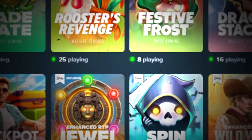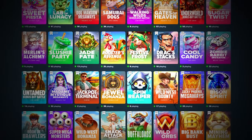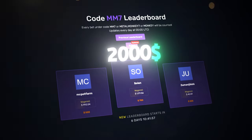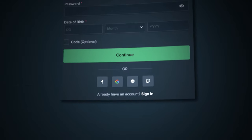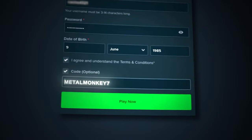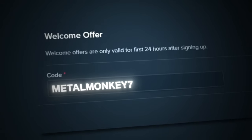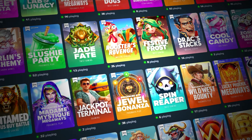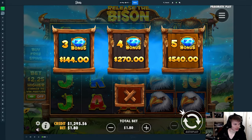Sorry for interrupting mid-video, but if you want to support me and have a chance of winning some of the $2,000 weekly from my competition, you can sign up by clicking Register, click 'code optional,' and type in MetalMonkey7. Or go to Settings → Offers → Pair and type MetalMonkey7 and click Submit — you can only do this within the first 24 hours after signing up. Enjoy the rest of the video, thank you so much.